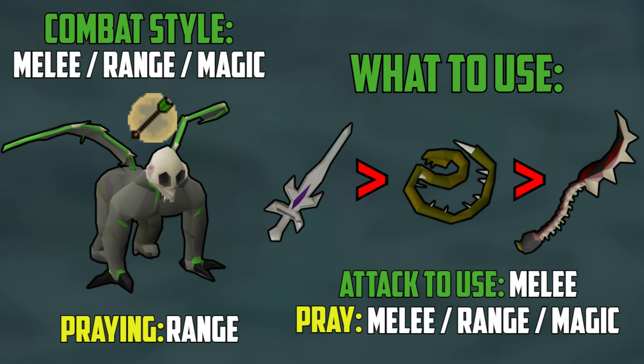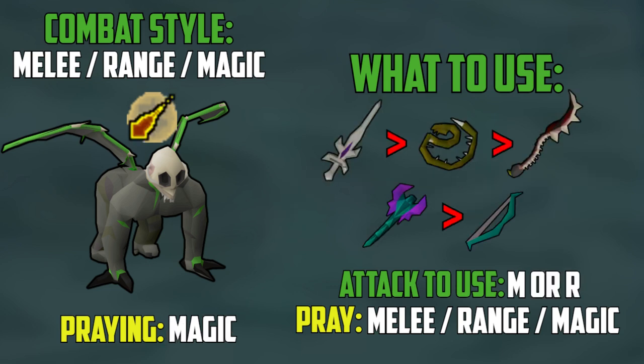Some people only use the Arclight during Slayer because you do have to charge it with Ancient Shards and those are a pain to get. The next best weapon is the Tentacle Whip with the Defender, and the final weapon I would recommend is the Abyssal Bludgeon. This weapon is actually the easiest weapon to use as it is two-handed and makes an easy switch to the Blowpipe or Bow, as you don't have to make more inventory space. If you stumble upon a Demonic Gorilla protecting from magic, you have the choice to use range or melee, so use whichever you want.